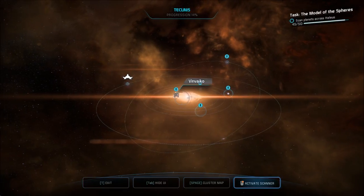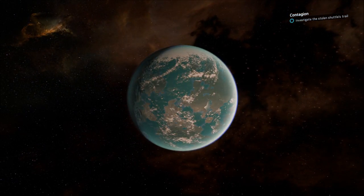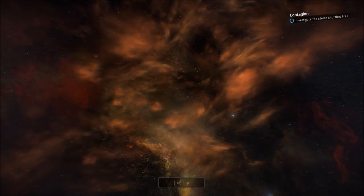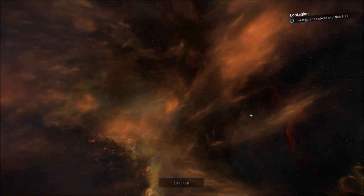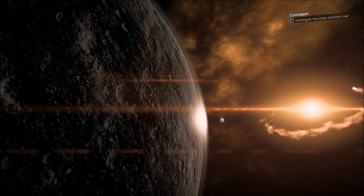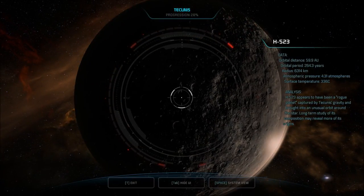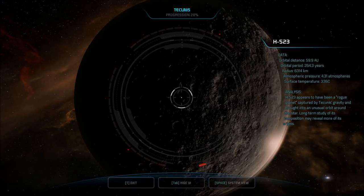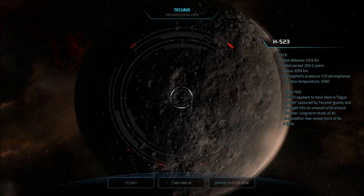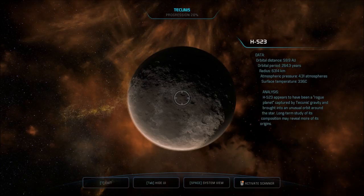Anomaly on sensors. We'll go to H523. After we finish checking out these planets, we'll look at the shuttle's trail. H523 appears to have been a rogue planet captured by Takunis' gravity and brought into an unusual orbit around the star. Long-term study of its composition may reveal more of its origins. Well, our study is not going to help.